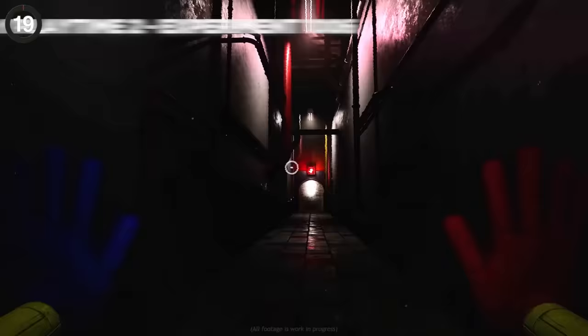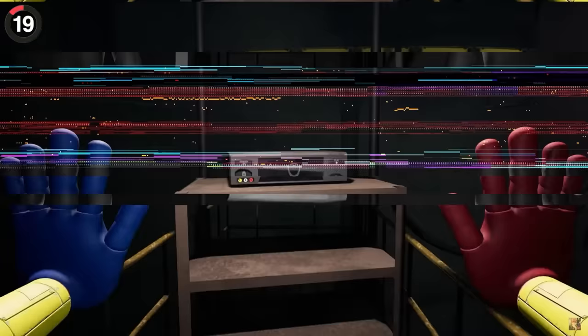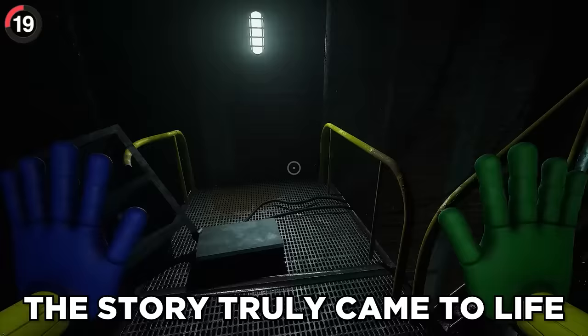Poppy Playtime manages to creep you out without even showing anything. In the first chapter, you can find tapes that talk about a creature murdering scientists. The story came to light in Chapter 2, when it was named Experiment 1006, and images of a long spider hand could be seen on TV screens. It's expected to be the final villain, and when you kill Mommy Long Legs, her final words hint at it. Experiment 1006 makes its first and only appearance after she dies, dragging her body out of the room. How this villain looks is completely left to your imagination — sometimes that's more unsettling than seeing the real thing.